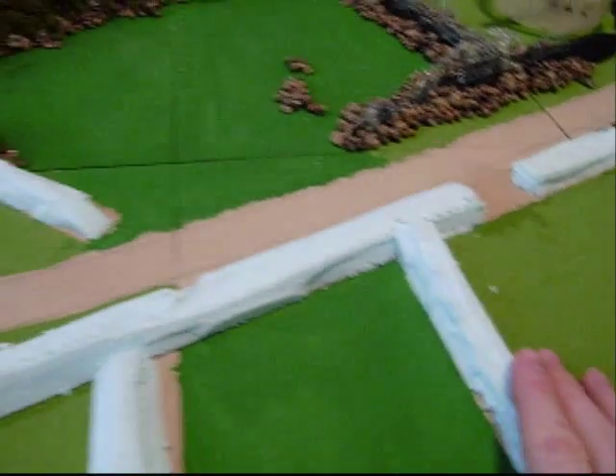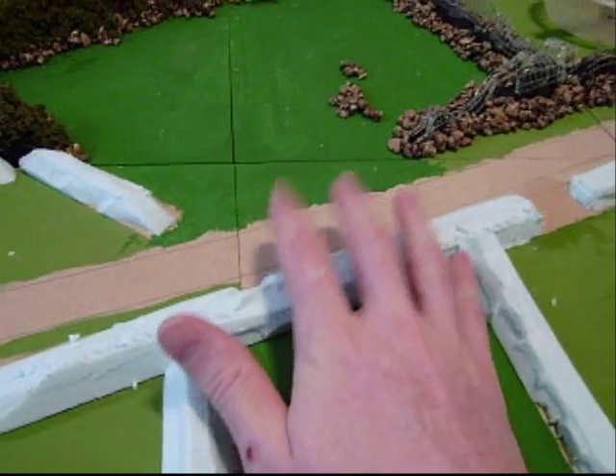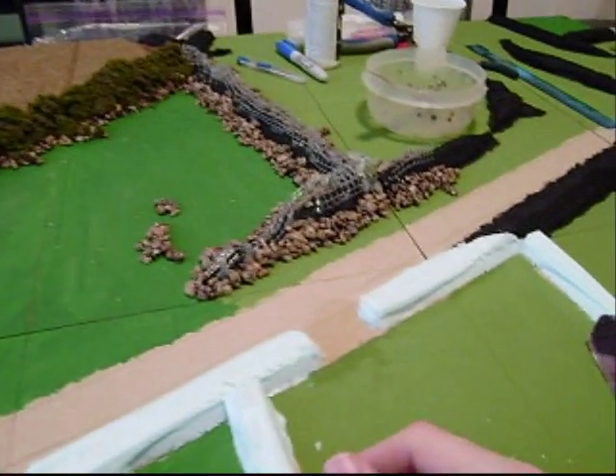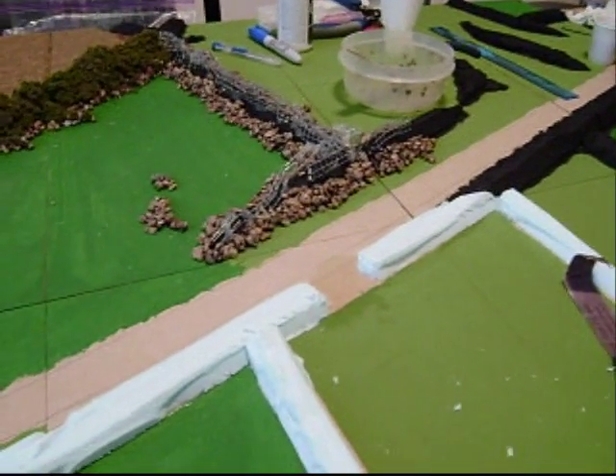Everything's set in - this just needs to be base coated. The road's going to be painted a base color of brown, then I'll apply ballast to that. I'm going to continue with the bocage here and go from there. So that's the update - stay tuned for the next part. Cheers.